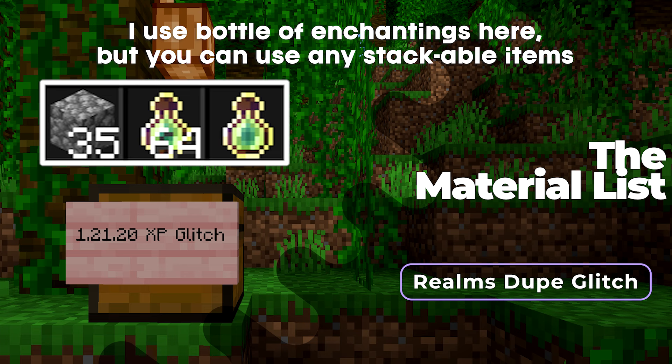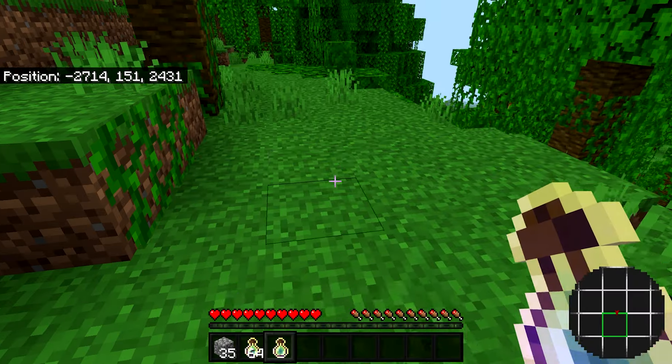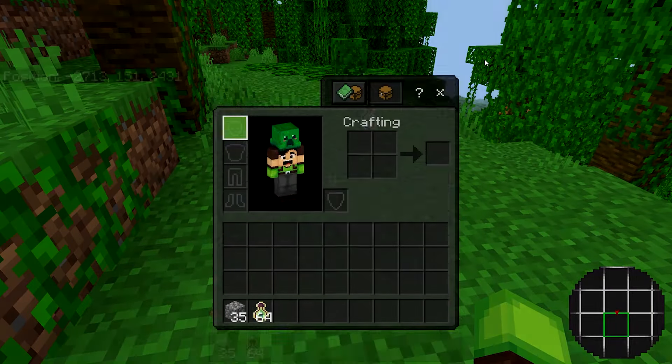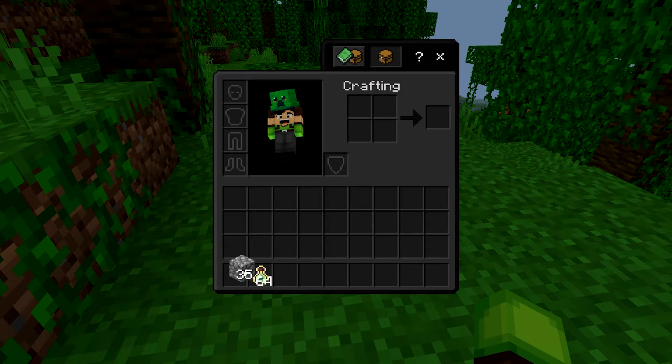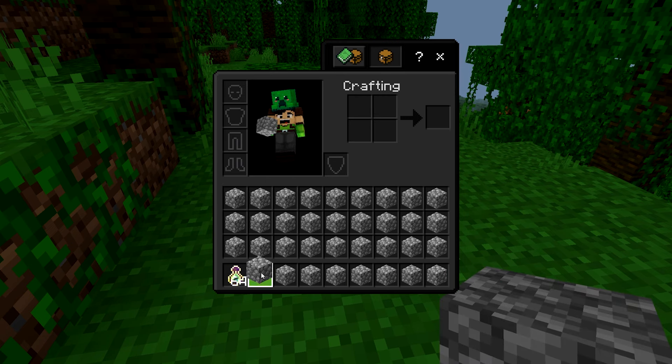You can easily get bottles of enchanting from pillager outposts or even the mansion. Just loot those structures, or you can trade with cleric villagers to get these bottles. To do this glitch, grab the extra bottle of enchanting and drop it on the floor. Then go into your inventory, grab your extra cobblestone blocks, and fill your whole inventory just like this. Once you're done it should look like this.